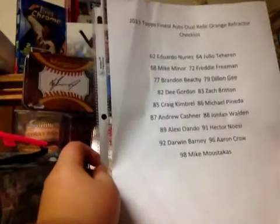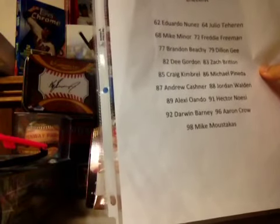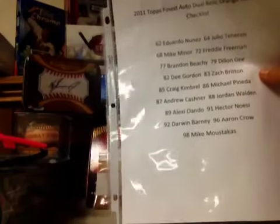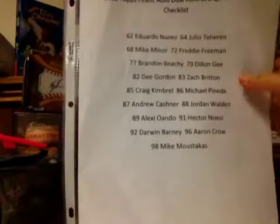From Topps Finest, I'm doing the gold set out of 69. I might change this to the refractor version because those are like five dollars and these are like 40. I think there's like 19 of them. The bigger ones are like Kimbrel and Freeman. I'm pretty sure there's also an Eric Hosmer one. I was going to do the orange version but changed my mind. Please let me know on those — if I pick one up I'll make a video showing what they look like.